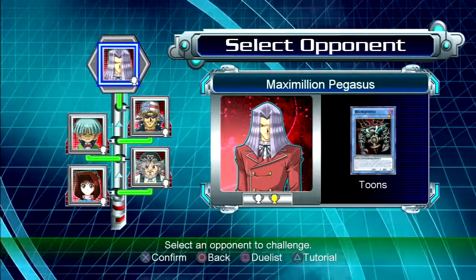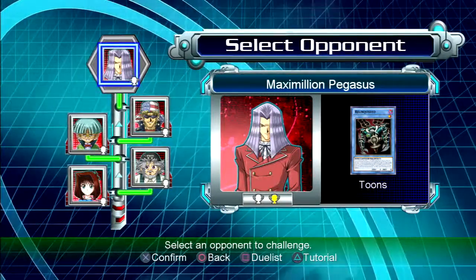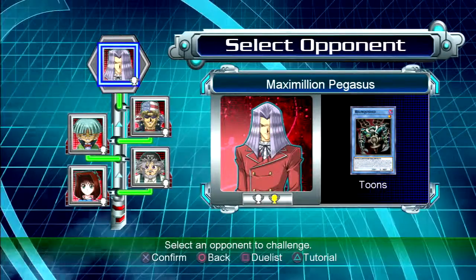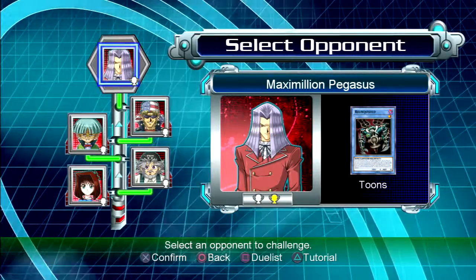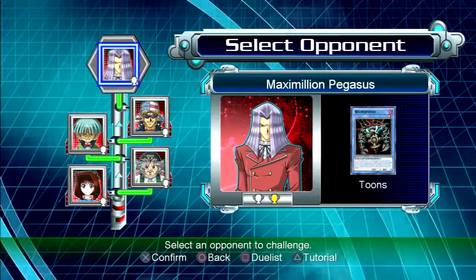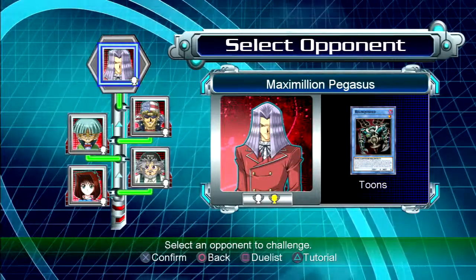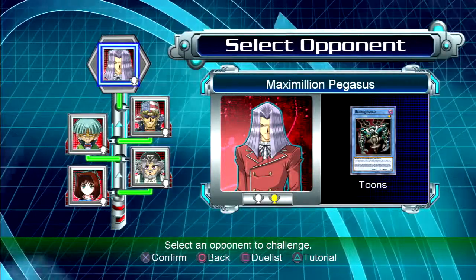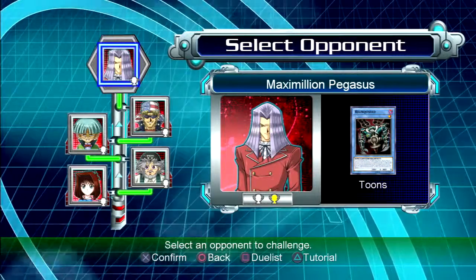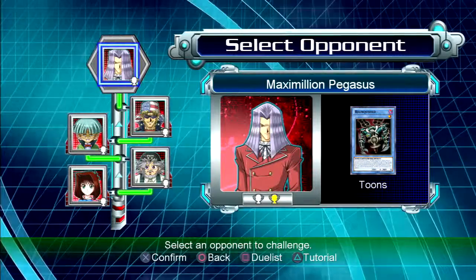In the next episode we're going to take on Maximilian Pegasus - it'll be a match duel, so it'll be best 2 out of 3. He'll be using his Toon slash Relinquish deck, so that'll be more of a challenge. If you liked this video, give it a big fat like for that super quick win over Bandit Keith, and subscribe to Gamebusters UK - the only channel where you'll see this exclusive content. Take care, and bye bye!